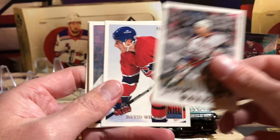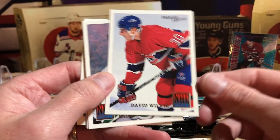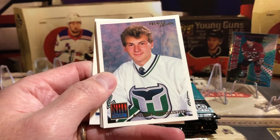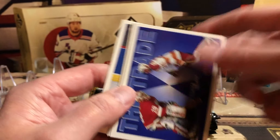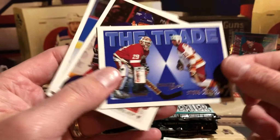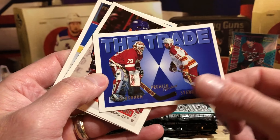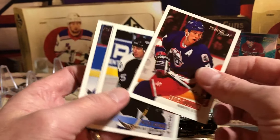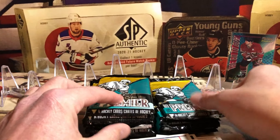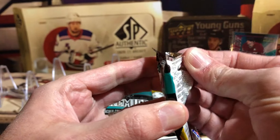Ron Tugnutt, Patrick Pool, and Yari Slegr sparkle. Van Beesbrouck. Sergei Zubov again - that's about the fifth one of those in this box. David Wilkie NHL Prospects. We just pulled that card. NHL Prospects - The Trade: Mike Vernon for Steve Chiasson. It's a cool idea in the 94-95 set - they've got some of the bigger trades of that year made into cards. If it was a blockbuster trade that happened in the NHL, it ends up on a hockey card.